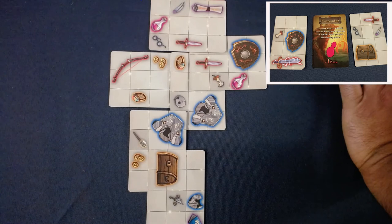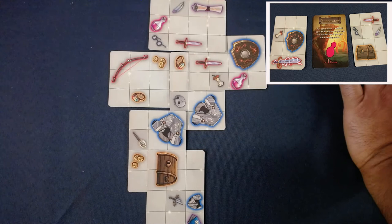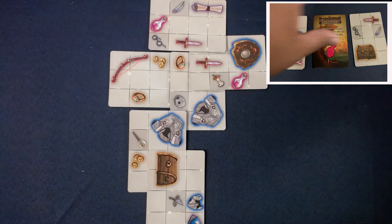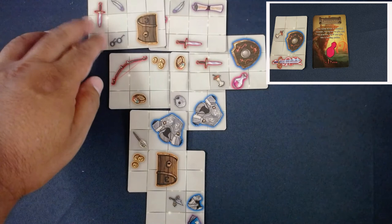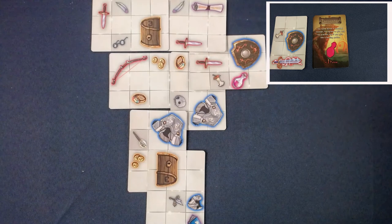I come across a wounded traveler who'll give me his precious loot if I give him a healing potion. I have two potions on my board so that's not too much of a problem. This works out well - I place the card to cover a piece of junk and the required potion, and I also place my chest near a coin for extra points. Beautiful.